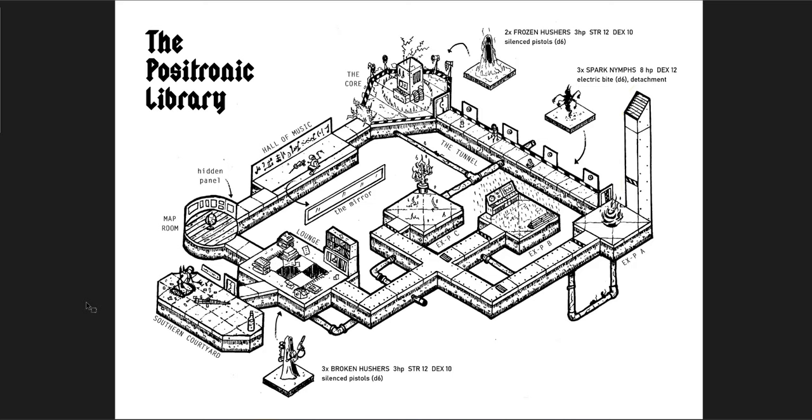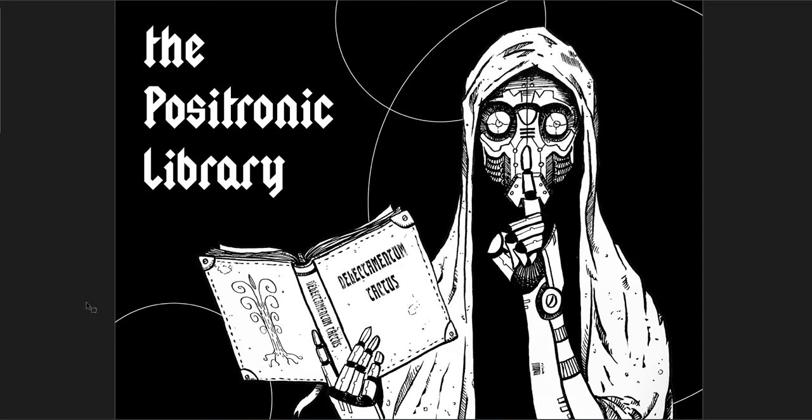The next one is the Positronic Library. This one is a really interesting kind of — here's the front page — it's a very short dungeon, just four pages. But it is really, really interesting. It's science fiction, so it's not going to work with everybody's campaigns, although you could easily make it a wizard's lab and change some of the tech into magic tech. I just like the way it's laid out and what's going on here.